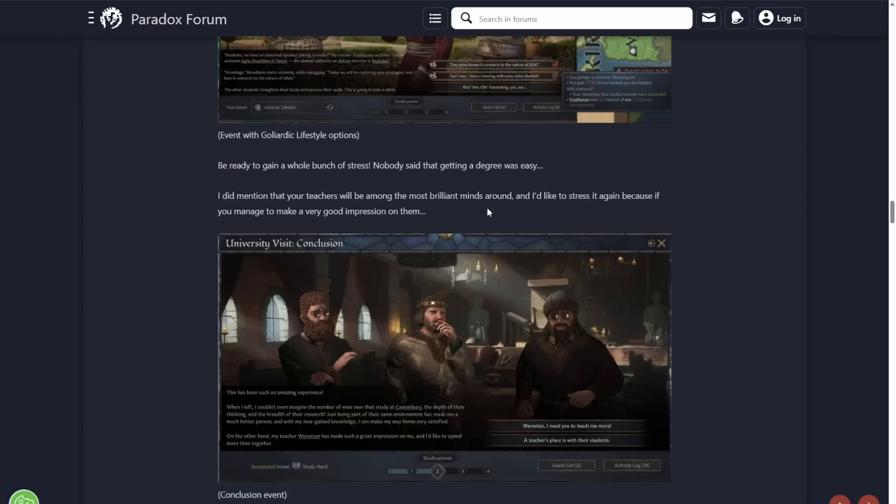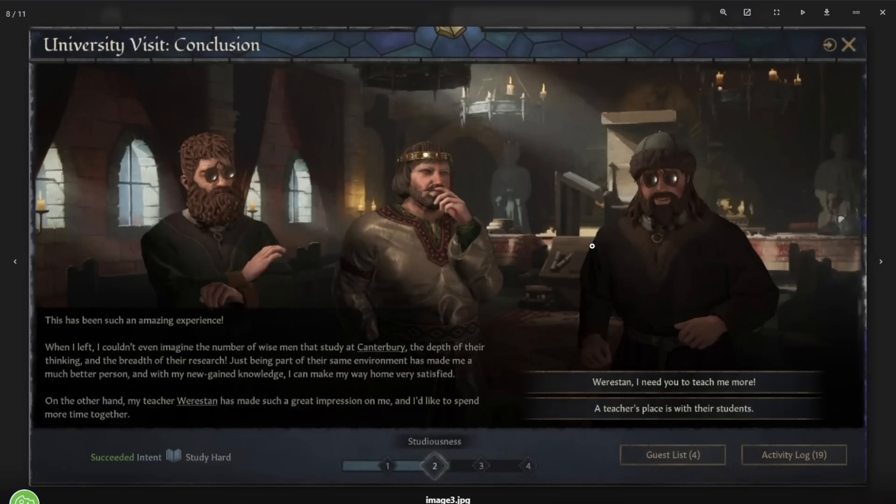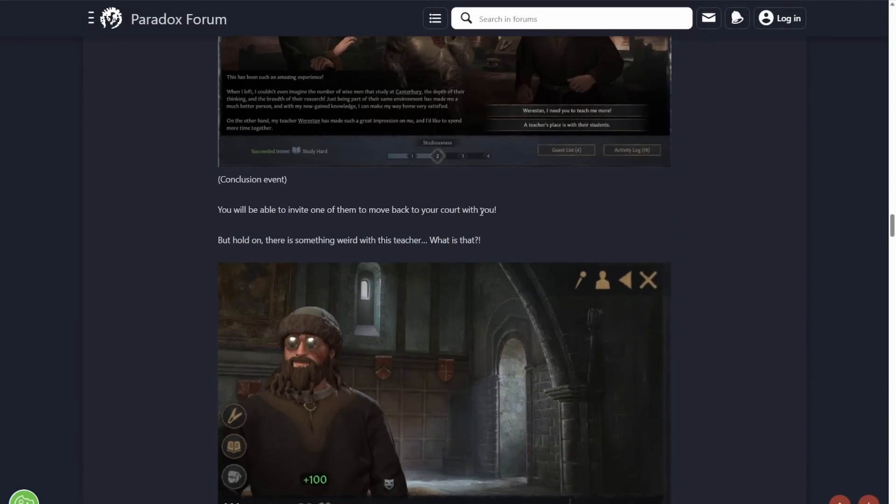They did mention that your teachers will be among the brightest minds around. Because if you manage to make a very good impression on them — if you succeed in Study Hard — you can hang around and get taught more, or you can actually say to the teacher: come join me in my realm. You can get your teacher to come back to court with you.